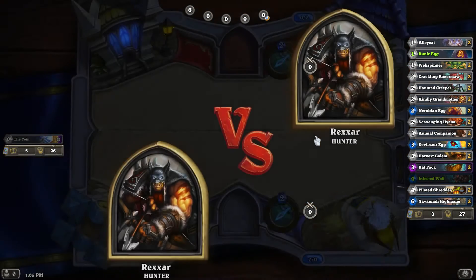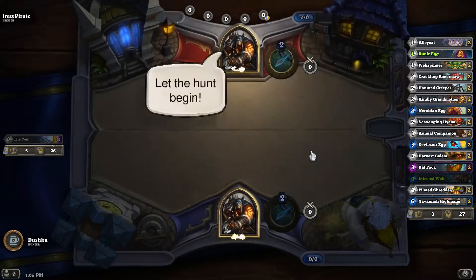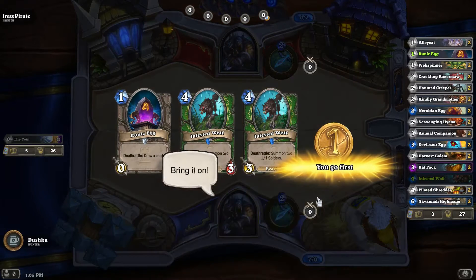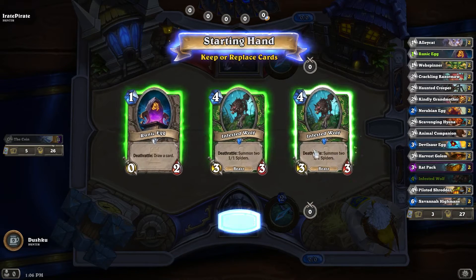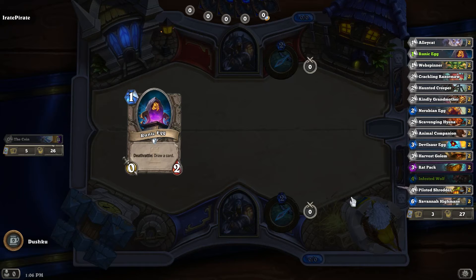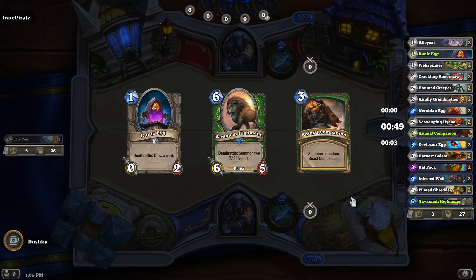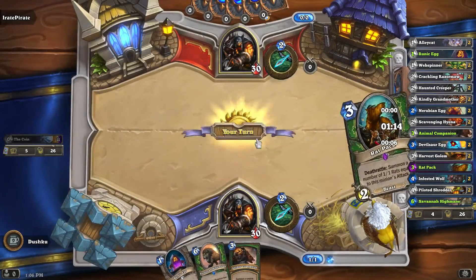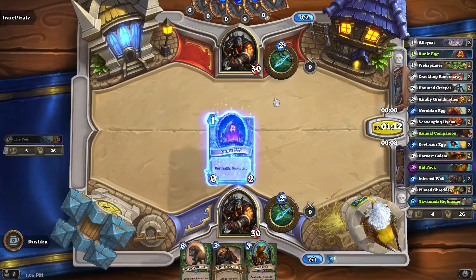It looks like we got runic egg and two infested wolves — we do get to go first, so that'll be helpful. There was a game I played hunter versus hunter; they went first and I assumed that would mean they would overpower me, but they didn't do the token thing like I'm doing so I was basically able to overpower them with my residual. Hopefully we get some card draw and pick up two-drops.